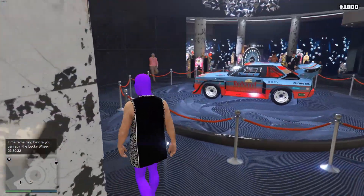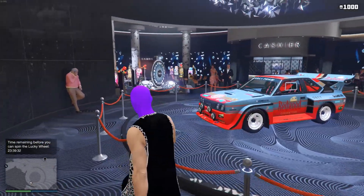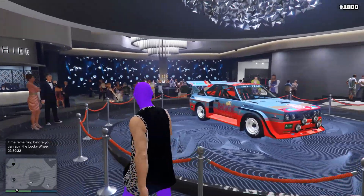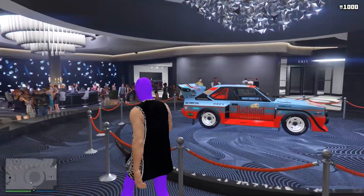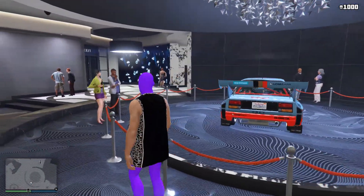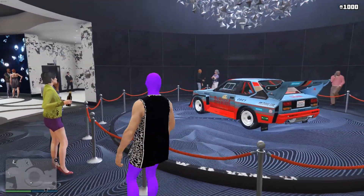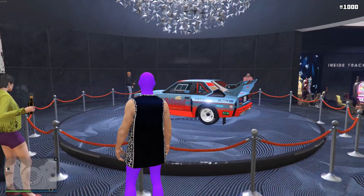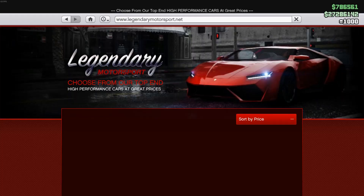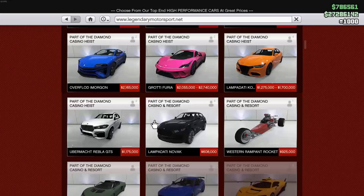Hey, how's it going guys, Jeeb here, and welcome to another week of GTA Online weekly discounts. For the podium car, you have the Obey Ominous, so go ahead into the casino and spin the wheel. For double money this week — it's double money, not triple money — it's in and out again. The double money from last week has been extended to this week, which kind of sucks, but it is what it is.